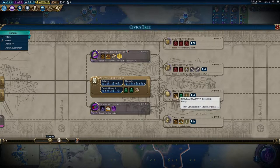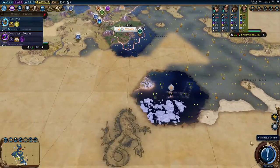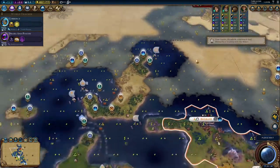I think I'm going to go for Recorded History here because of the Natural Philosophy card. And I'm just going to automate the exploration here, because I don't want to continue micromanaging so many galleys.